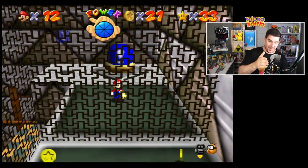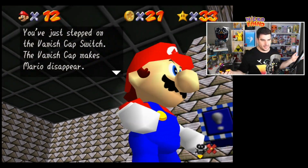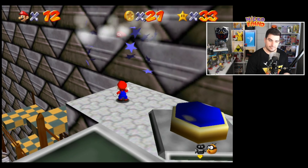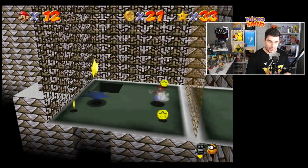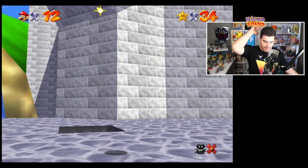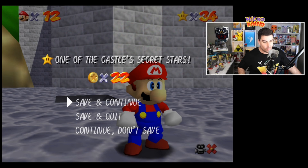We made the jump and then there's one more red coin right here. And the star appears. How did we get that star? Let me show you. Jump on the vanish cap switch. Walk over here, get the vanish cap, and walk straight through. Boom — that is how you get the vanish cap in Super Mario 64, and another one of the castle's secret stars for getting the eight red coins on the course.